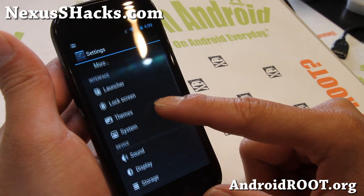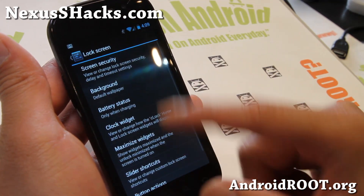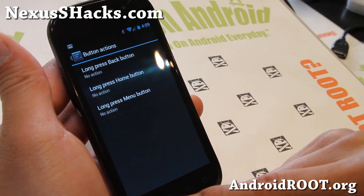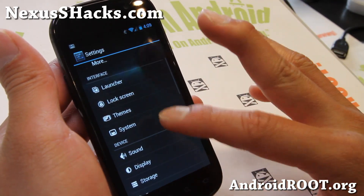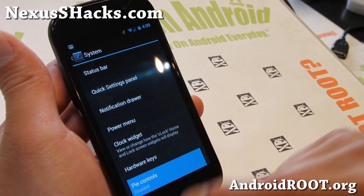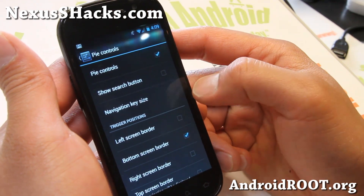Let me show you some of this stuff. You get the standard launcher — I'd rather run Nova Launcher — and also the lock screen options here, button actions. The customization on CM10 is nowhere near AOKP or any of the other ROMs, but the power, speed, and stability I think is much better. It also does have PI control on the latest version, which is kind of cool.